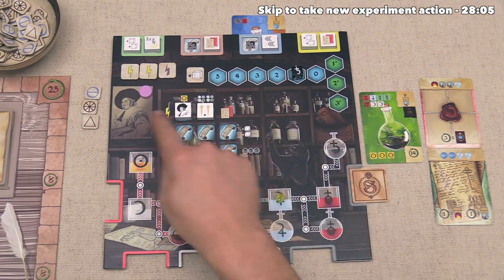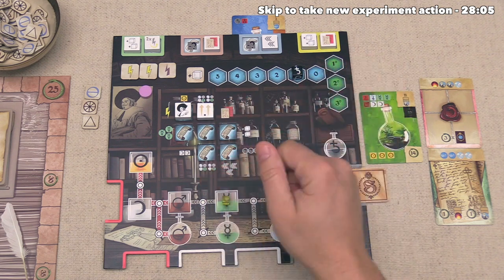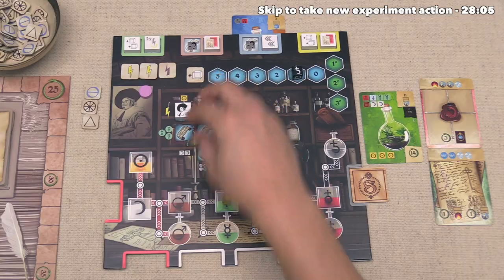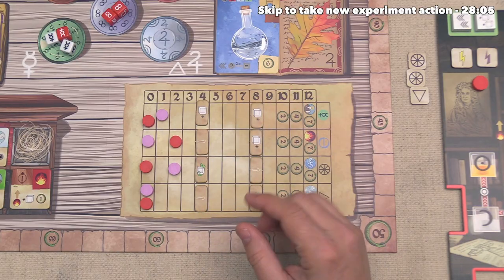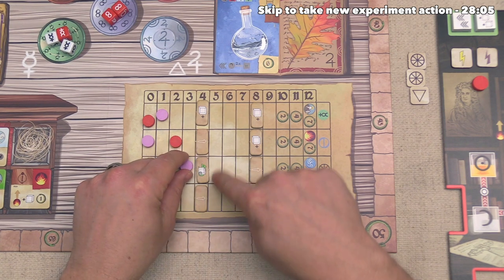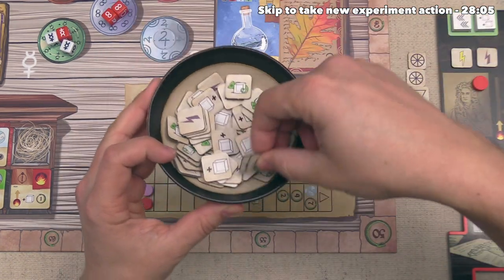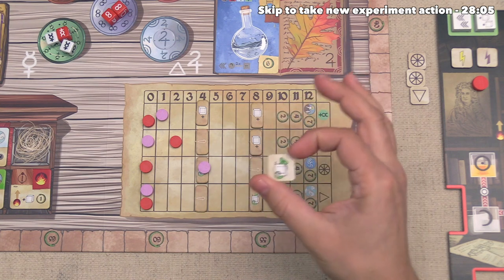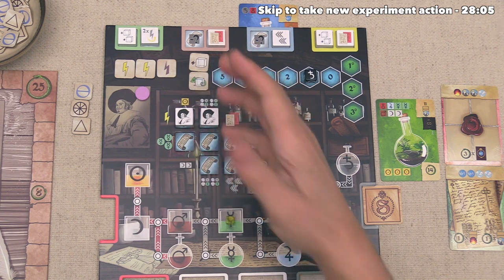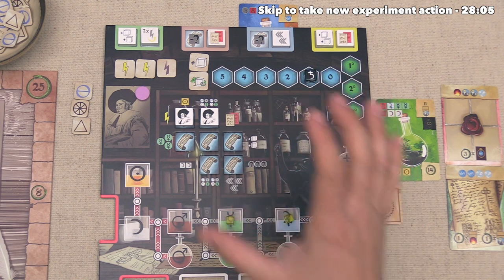We've finished up taking the bonuses for placing this formula down into our vault. Now let's take our fourth free action of the turn and sample this formula. That's going to let us go up twice on the mastery tracks — we don't necessarily have to pick the same one twice, but in this case let's go for it. We're going to move this one up two spots specifically to get to this bonus, which is going to get us a chameleon bonus token. When you use these tokens, it lets you effectively change the die face or color of a die when you activate it.